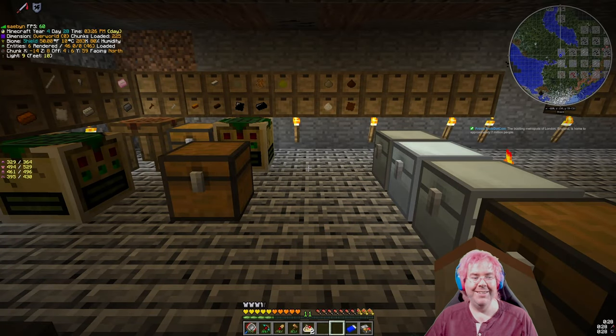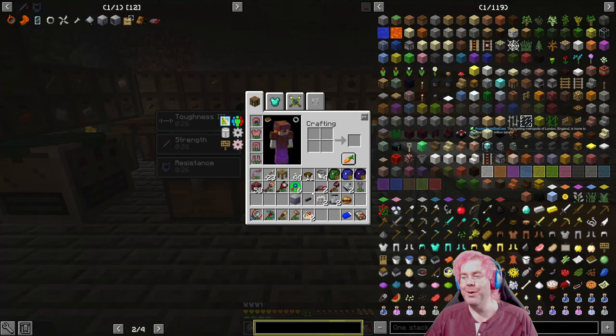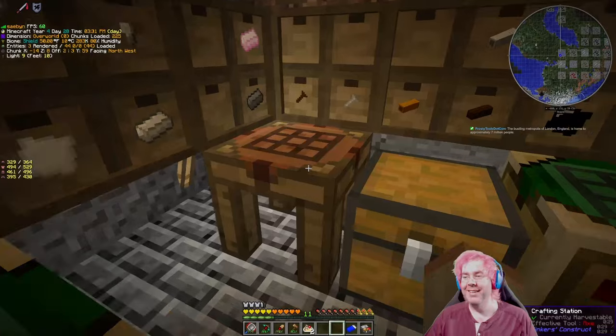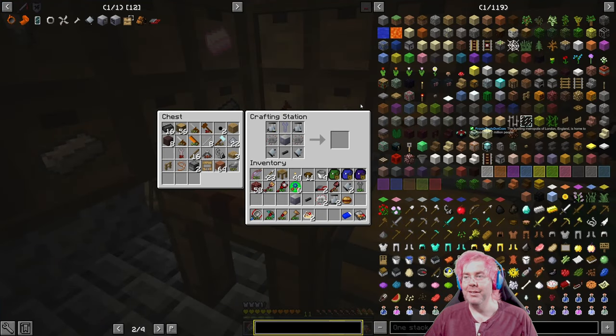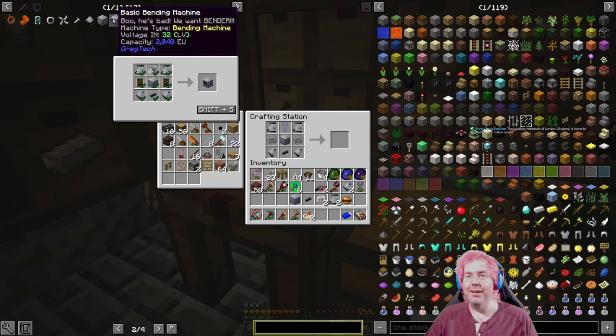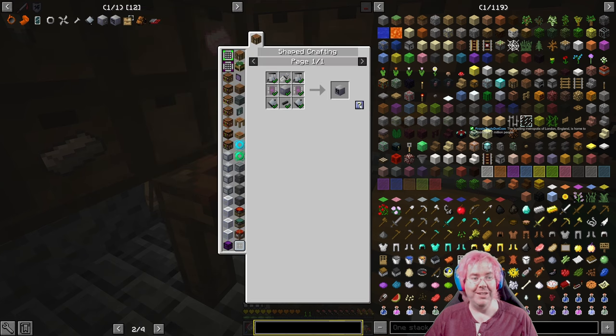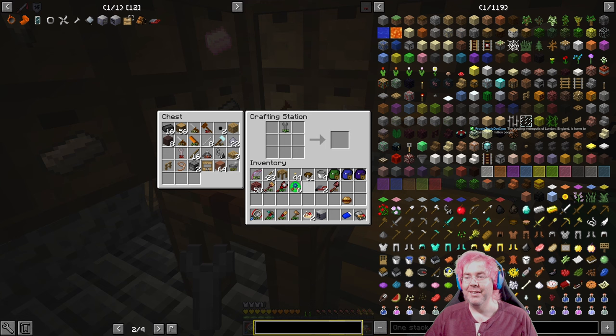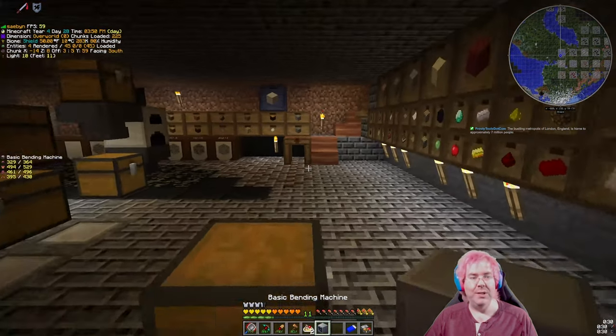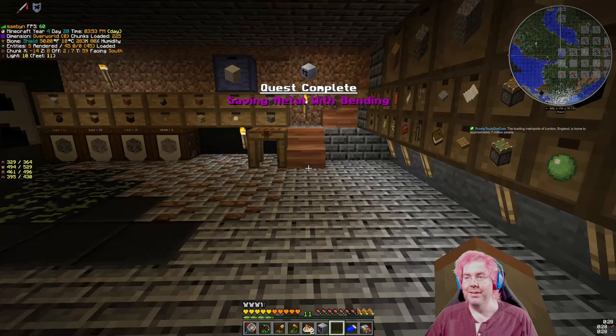What were we doing? We were making a mending machine - a basic mending machine. If I hold shift and click it, there we go, it puts all the stuff in. Awesome. So that should be a quest too.